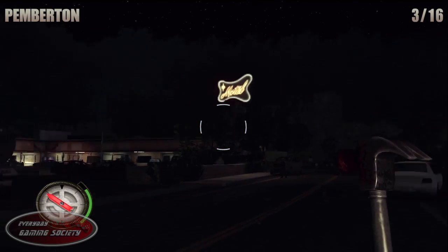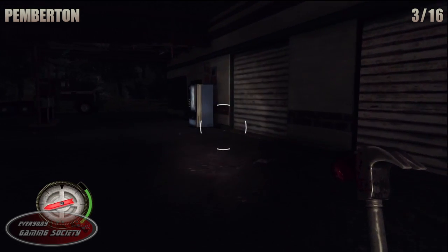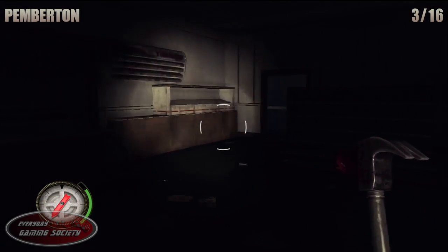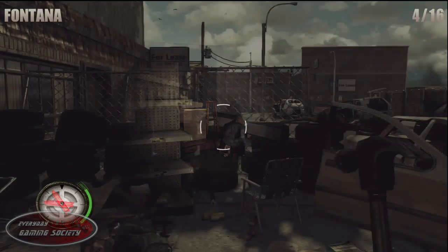Number 3: go to the gas station on the right of the road when you see the motel and you'll be seeing it on the shelf as soon as you encounter your first shelf. Just so you guys know, you cannot get all the squirrels in one playthrough. You need to do two playthroughs and make sure you remember what side of the map and roads you travel on because that will help out greatly.